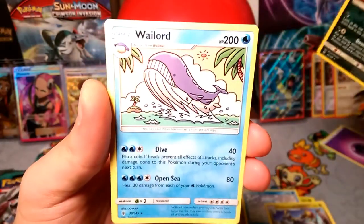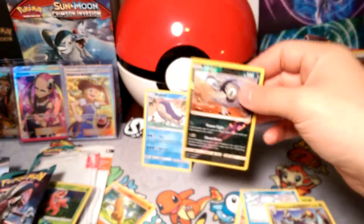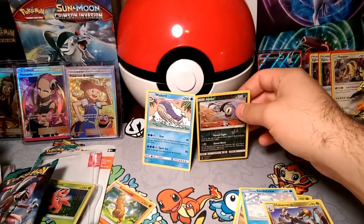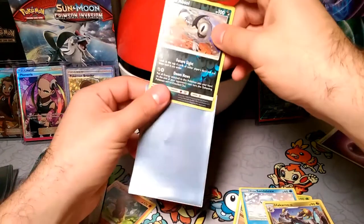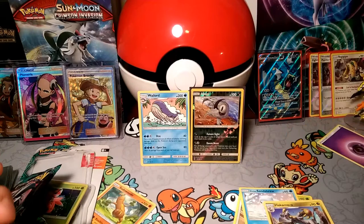A Sudowoodo — very good roadblock. The reverse foil is a rare Absol, and our rare is an Empoleon taking that dive. That's pretty cool, pretty good! We'll go into another one tomorrow — tune in for that. We'll be doing these for Pack of Days all this week.